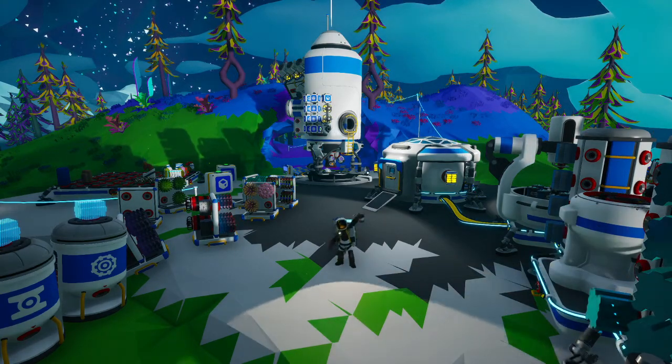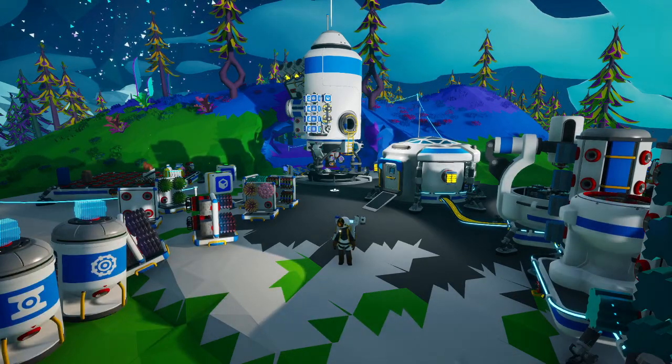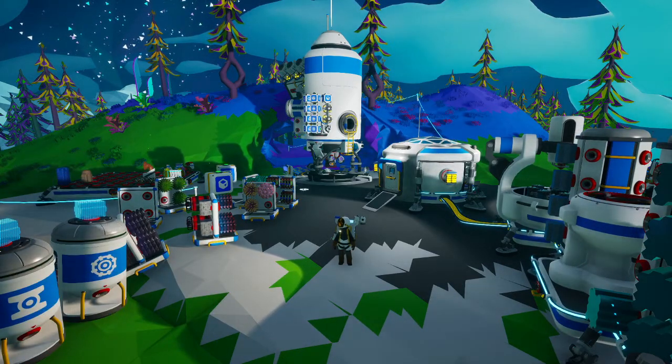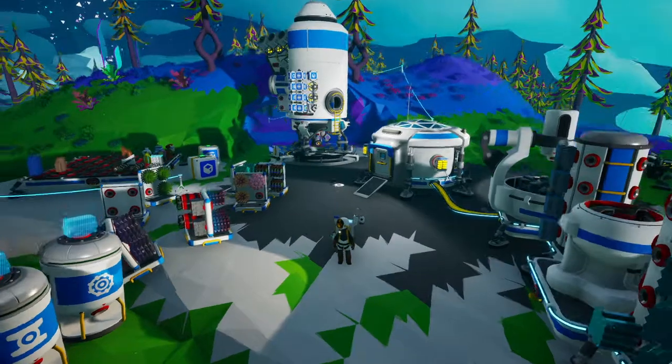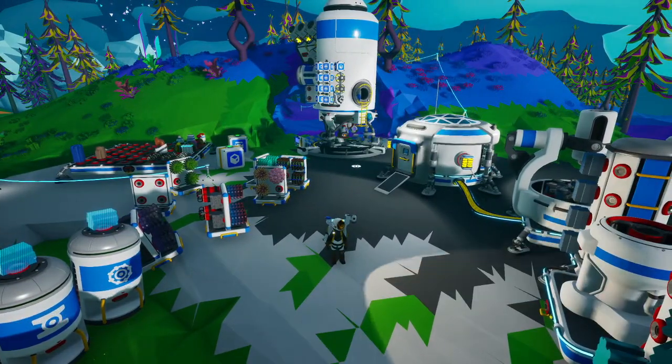Hello all, Sirius Lees here, back for some more Astroneer. Today we're going to take — not quite a pause on getting to the cores of planets — but we're going to do a little legwork to get three planets ready for us to drill to the cores.